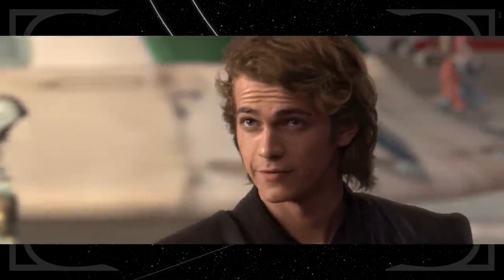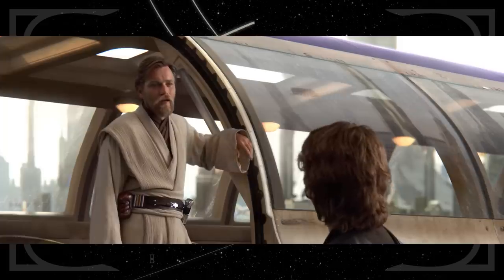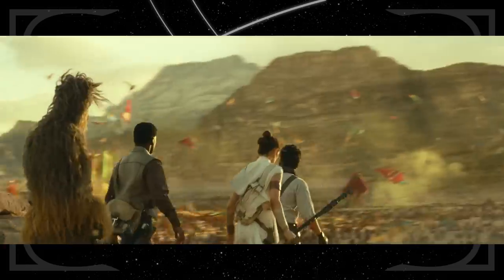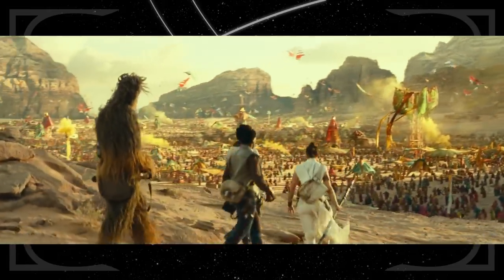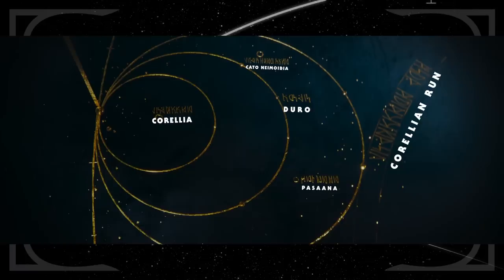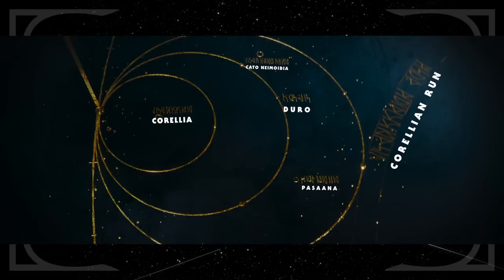Anakin may or may not have saved Obi-Wan's life on Cato-Neimoidia. He thinks it shouldn't count, but you can read about it in the book Brotherhood by Mike Chen and decide for yourself. Pasaana was the desert world first seen in The Rise of Skywalker. I think it was included here for the same reason as Duro, Cato-Neimoidia, Agamar, Yavin, and Garel — it just happens to be nearby a planet that's relevant to the story, so why not toss it on the map?